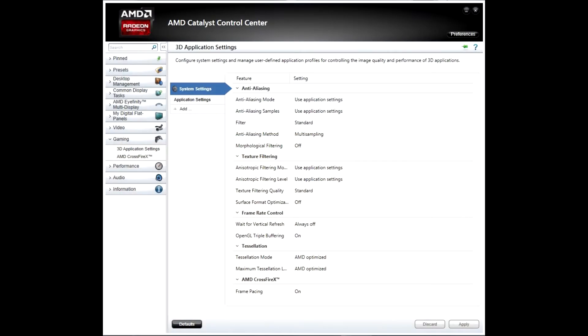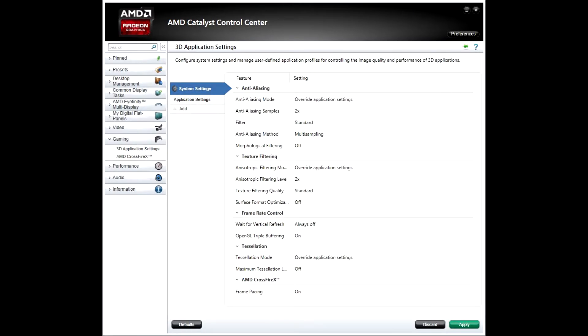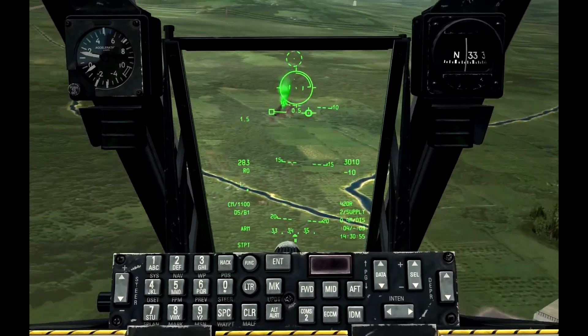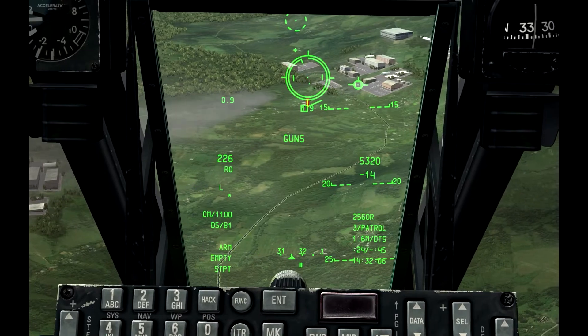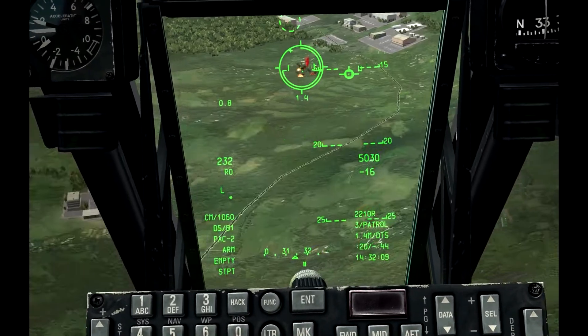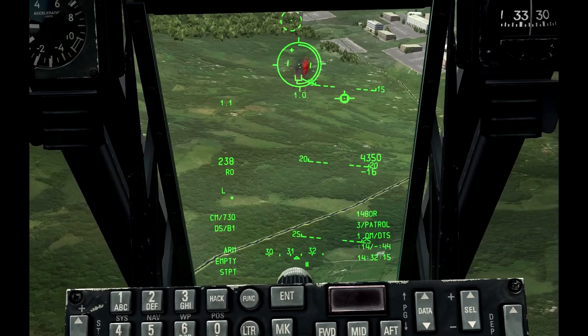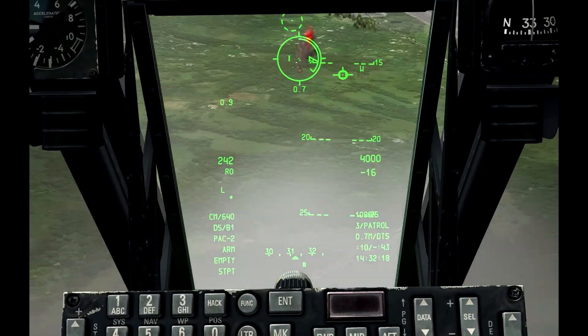Now I took a look at 3D application settings in AMD Catalyst Control Center. As you can see, there are a variety of options to control anti-aliasing, texture filtering, frame rate control, and tessellation, independent of the program settings. To begin with, I selected some quite modest settings: 2X MSAA and 2X standard anisotropic filtering, with tessellation off. No difficulties were evident using 3D application settings directly from the Catalyst Control Center, overriding the application settings. It seemed like performance was a little less than expected based on glances at the FPS counter, but at no time did it feel as though my system was bogging down or unable to deliver the 60fps performance I'm looking for.